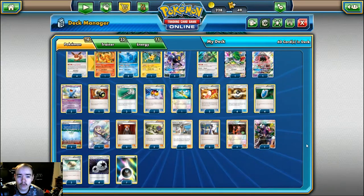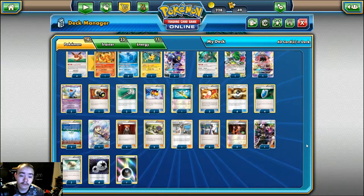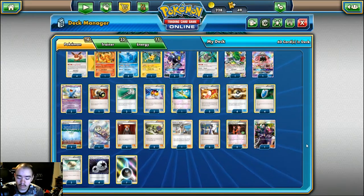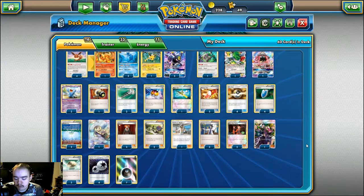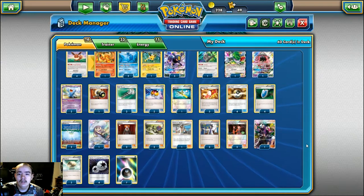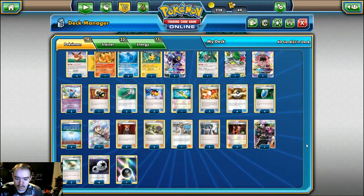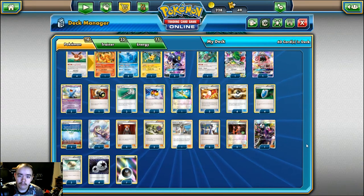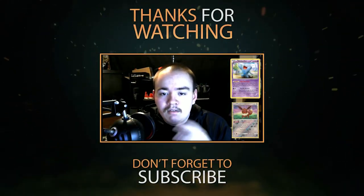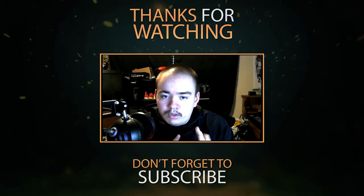That's been Umbreon Wobb - we're revisiting decks that were played before Guardians Rising. Tomorrow we'll do probably the first new deck of Guardians Rising - Alolan Ninetales, and then possibly Sylveon the following day. If I don't feel like I can play Sylveon well enough to showcase it, I'll show another older deck, probably Decidueye or Lapras depending on my mood. Let me know what you think in the comments below - don't forget to like, comment, and subscribe. Peace out!